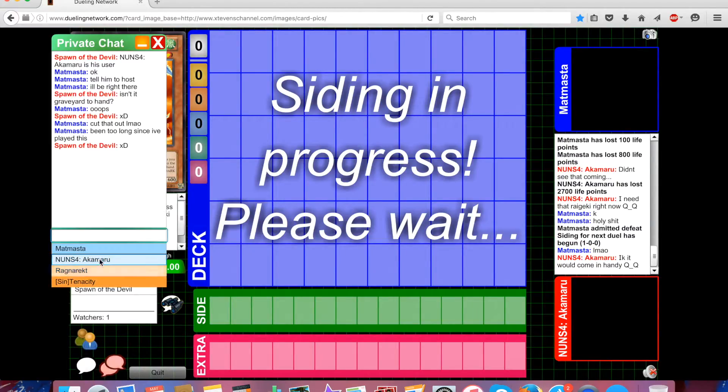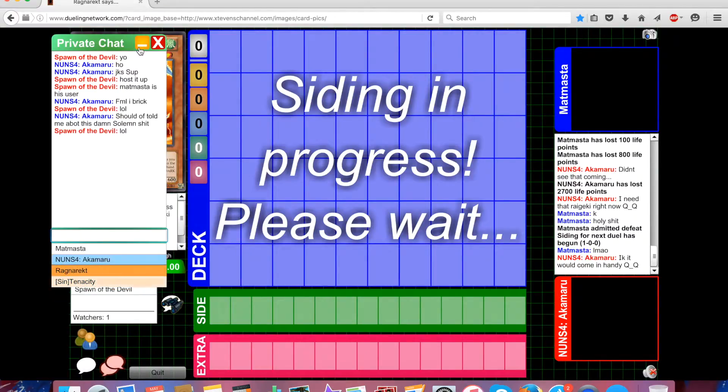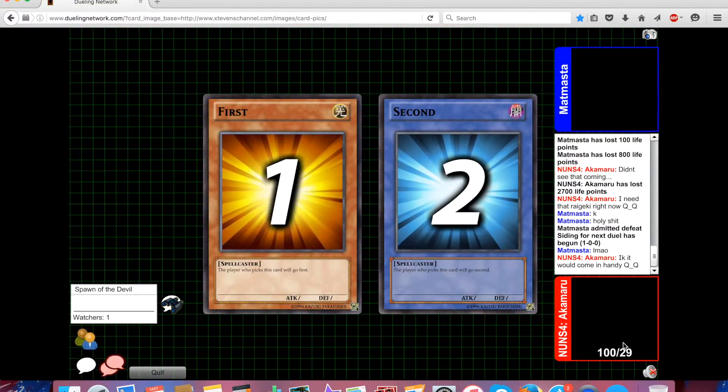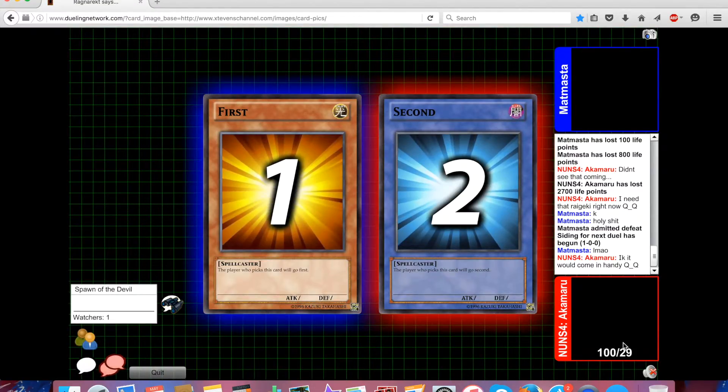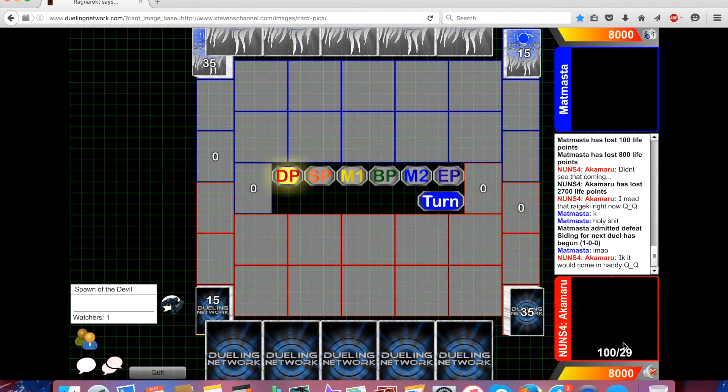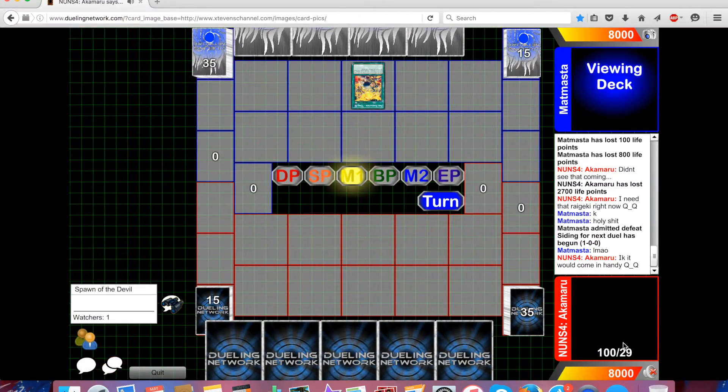Akamaru is more of an older, casual player — he doesn't really follow the game too much, so that's why he was surprised by Solemn Strike. But he's running Magic Cylinder too — pick it up now guys, they're about to shoot up in price.